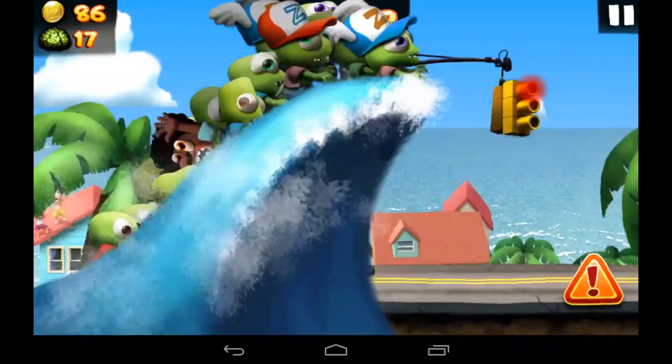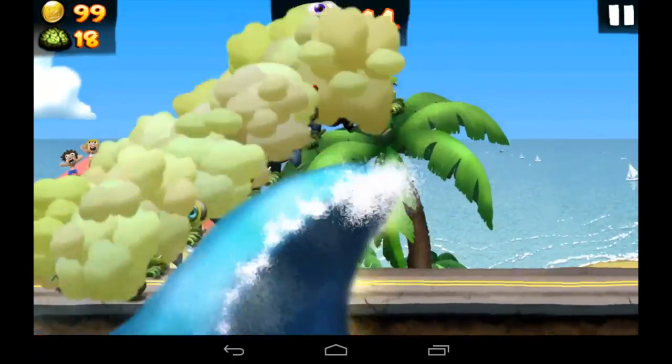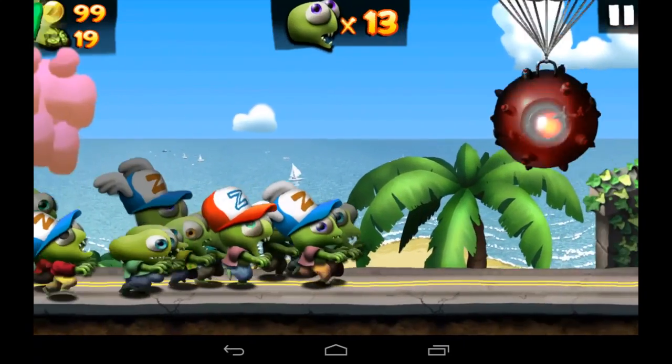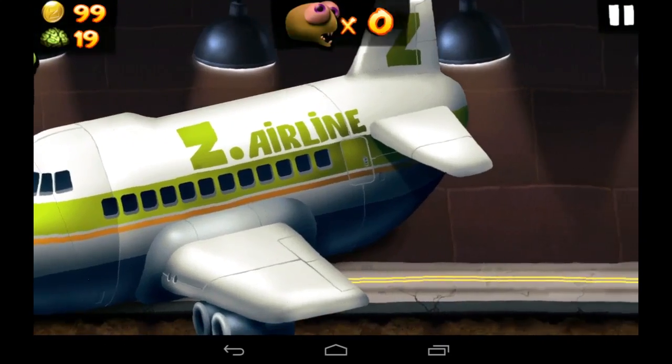To ride the wave, you tap on the screen. Tap, tap, tap to ride it higher, let off the tapping to ride it lower. You can take damage. There are a variety of other really cool power-ups: a gold power-up, a giant zombie power-up, a dragon power-up, and more. I don't have enough to take over the plane.